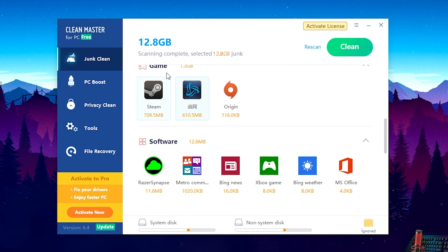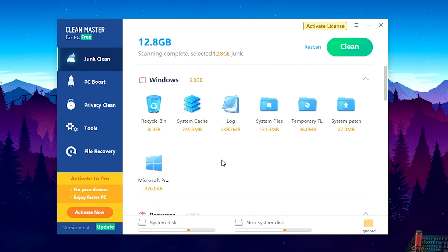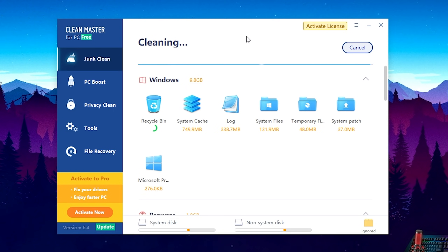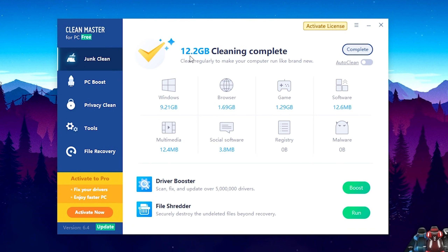For example, Steam always has some temporary data left over if you install a game and then uninstall it — a few megabytes sitting on your hard drive that add up over time. Adobe Premiere Pro had about 108 kilobytes, which isn't much, but it all adds together. We're just going to click Clean and the program does everything for us. And it's free to use — no hidden costs. It cleaned up 12.2 gigabytes, which is crazy.